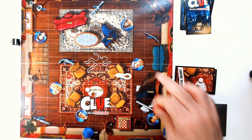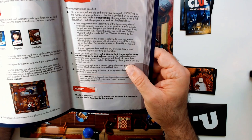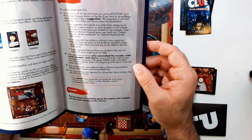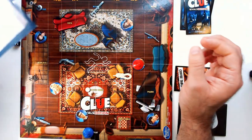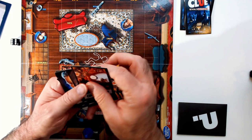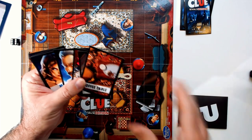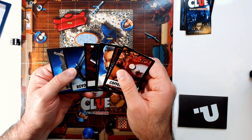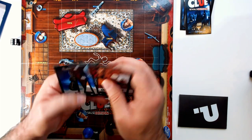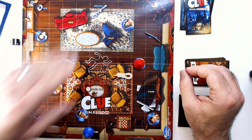For example, if Colonel Mustard's token is here and you landed on it, you could say 'Colonel Mustard with the candlestick' or 'Colonel Mustard by the coffee table.' You want to look at your hand for strategy. If you have Colonel Mustard in your hand, you know he's not in the evidence folder. A good strategy is to pick something you don't have — so if we have the rope and the revolver, we could suggest 'Colonel Mustard with the wrench.'